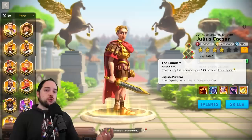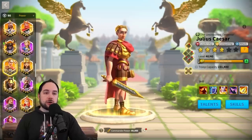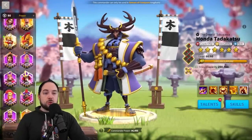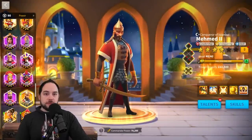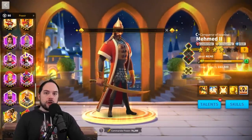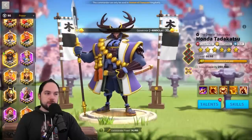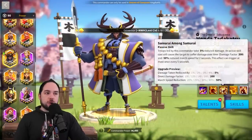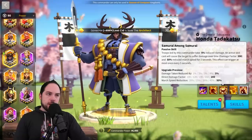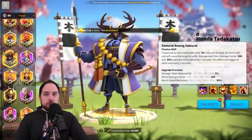For example, if we look at a commander like Honda Tadakatsu, who is extremely similar to Mehmed — some people would even argue that with a double relic Mehmed might be better — but Mehmed does no utility, none at all. Sure, he is boosting your skill damage dealt, but so is Honda Tadakatsu. And not only that, but Honda does march speed and has a huge slow effect that applies to the enemy. For that reason, I think Honda is probably always going to be slightly better than Mehmed.